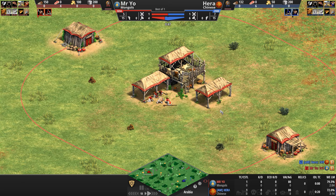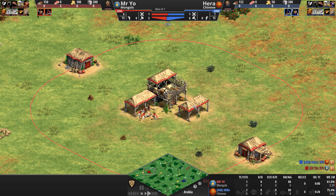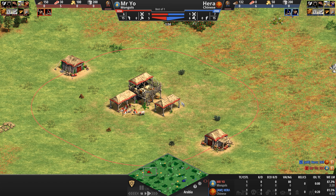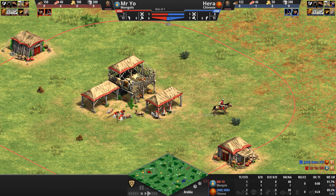Now the Mongols — we saw them recently played by Hera against Mr. Yeo — are an incredibly fast cavalry-centric civilization. Their scout line units come with extra line of sight, their cav archers fire faster, their light cav, their hussars, their step lancers all come with extra HP, and their unique unit the Mangudai is a fast-firing quick cavalry archer with an attack bonus against siege units. To keep up with this very fast army on the field of battle, Mongol siege can actually be upgraded to move 50% faster.